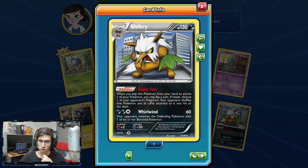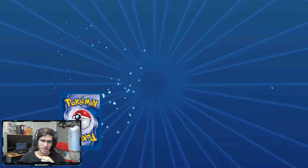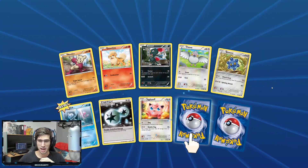Shiftree's Giant Fan ability says: when you play this Pokemon from your hand to evolve one of your Pokemon, you may flip a coin. If heads, choose one of your opponent's Pokemon — your opponent shuffles that Pokemon and all cards attached to it into their deck. And you can use that every turn? I'm pretty sure that card's banned.